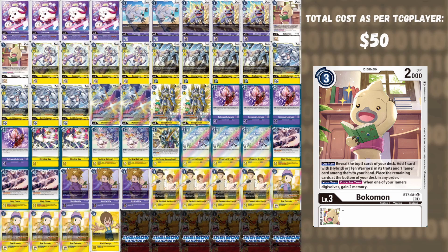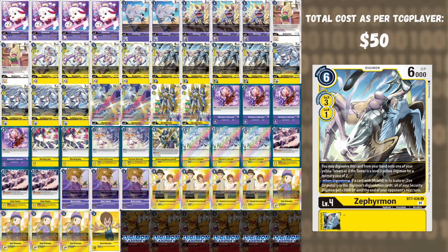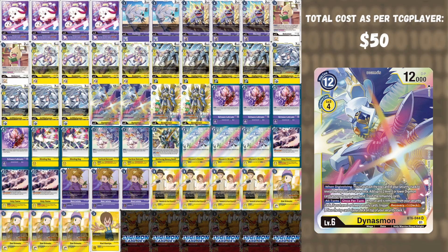Two Bokomon — you'll notice a recurring trend of everyone playing Bokomon in this format, as it searches the majority of your deck and gives extra memory to extend your plays. Kazemon is a vanilla hybrid that can Digivolve over yellow tamers and inflict massive lethal potential if you stack multiples. Zephyrmon can also Digivolve over yellow tamers, and during your opponent's turn all of your security Digimon get plus 3,000 DP, making your security very beefy. We play four Jet Silfymon — an absolutely ridiculous card that costs one to Digivolve if you have a tamer in source, and on Digivolve heals one, giving very strong grind game potential. Two Dynasmon — on Digivolve, reveal the top six cards, add two Digimon to your hand, remill the rest, and once per turn when you would take damage heal one if you are at three or lower security.